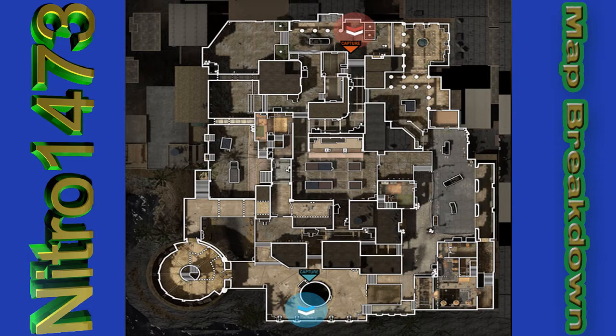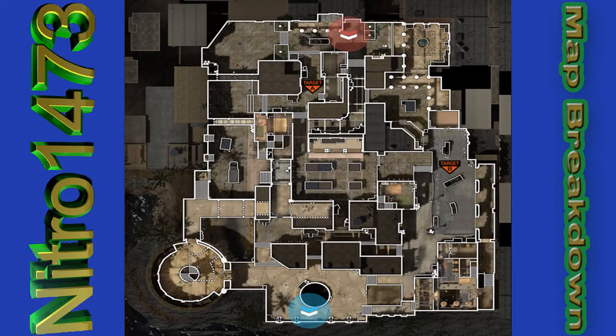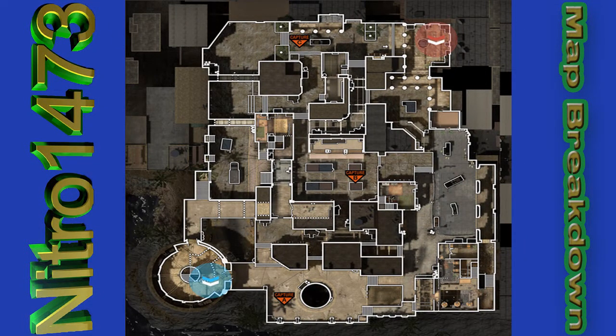Here we have Demolition. The A bomb site is kind of in a hallway area with not a whole lot of cover, close to the back of the map overlooking the upstairs house. B dom is on the street in a pretty open spot but you could work cover a bit better there. Just from looking at the placement, I have a feeling that B would be a little bit easier to capture than A.